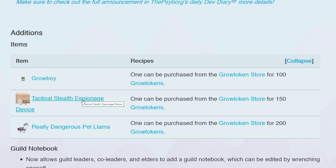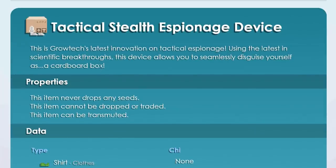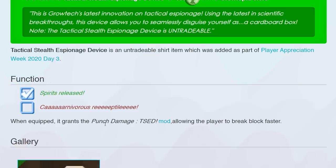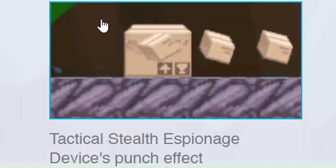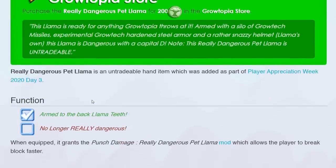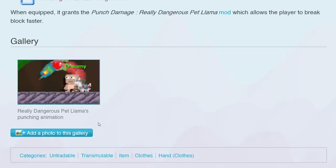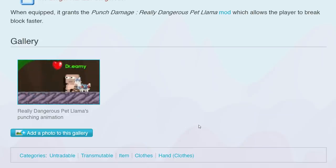Tactical Stealth Espionage Device — literally a fucking box, 150 tokens for a cardboard box. When equipped, it grants the punch damage set mod, allowing the player to break blocks faster. You're literally one big box shooting with boxes. And then you got a llama leash, which costs 200 grow tokens — this one is actually really dope. Look at that fucking punch animation. I honestly don't even care about the llama itself, but just that punch animation is hella dope.